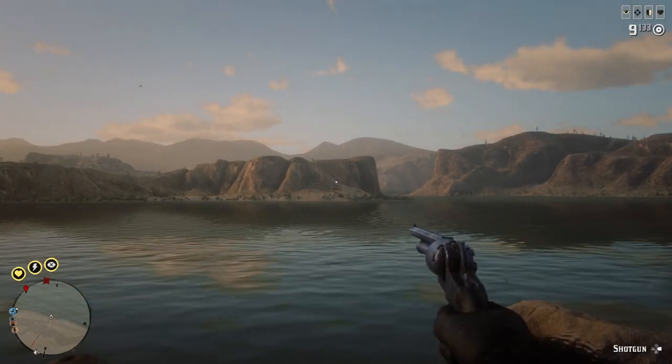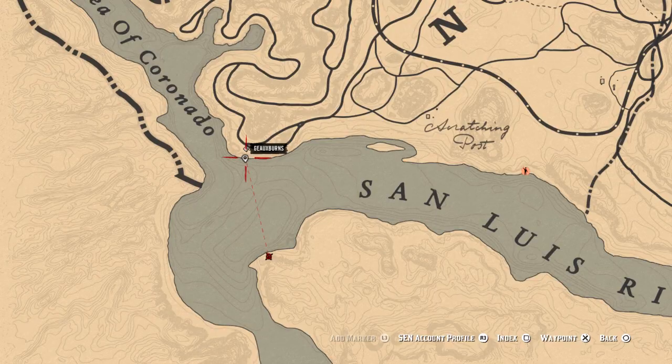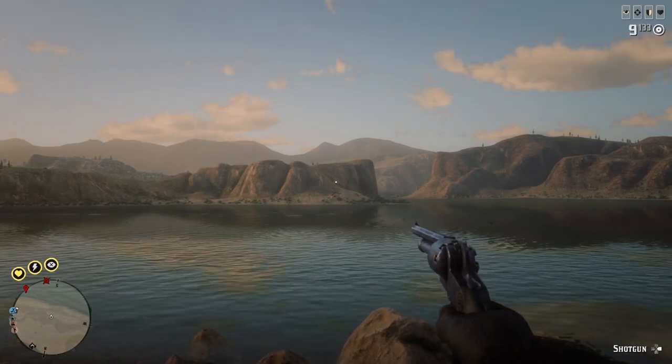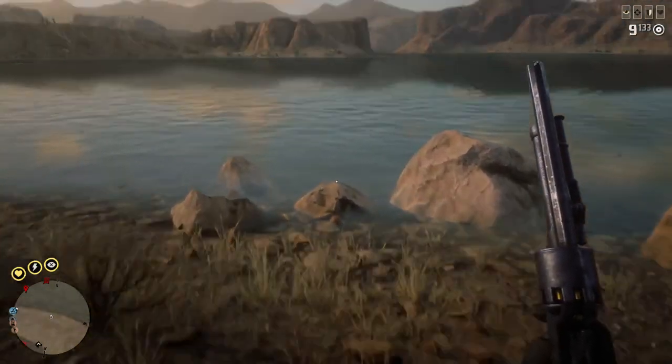This is basically what you need to do — and check out Amy's video as well. You go to a certain point down by the San Luis River in Gap Tooth, and you've got to set a waypoint across the river into Mexico. This took numerous attempts for Amy, myself, and others. You probably won't get it the first time.